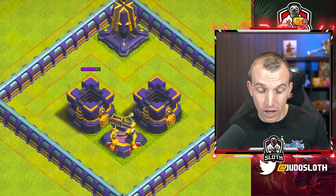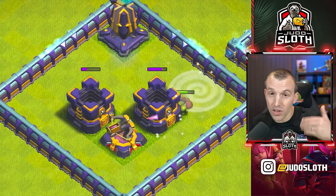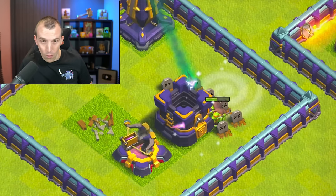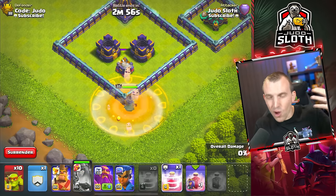Exactly the same applies to sneaky goblins. If you recall them, you can deploy them with their invisibility still intact. However, if you recall them and wait too long, the ability will have already worn off. So essentially, effects expire whilst they are in the troop bar.